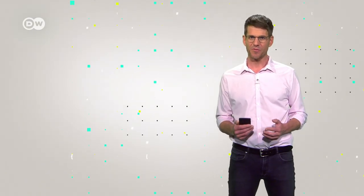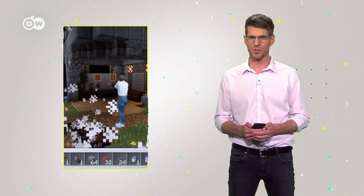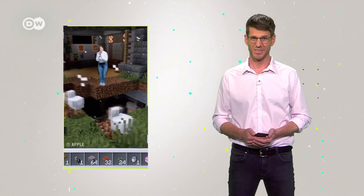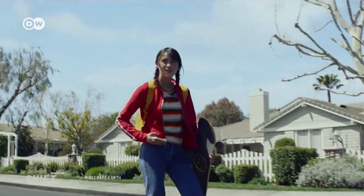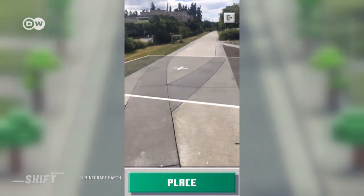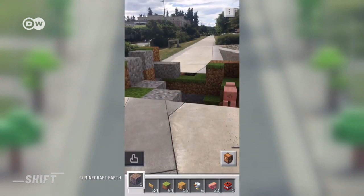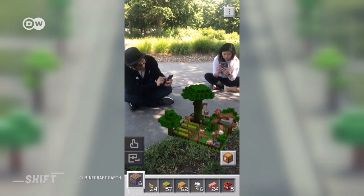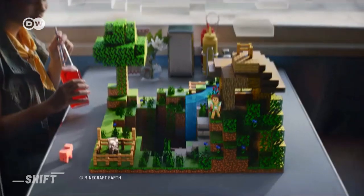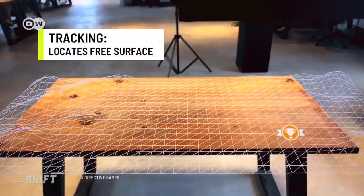Microsoft is taking it a step further. They bought Minecraft, the world's most successful computer game, in September 2014 for over 2 billion euros, and the AR mobile version of the game is coming soon. You can only play Minecraft Earth if you switch on the AR function — then you need to find a free surface to start building your architectural masterpiece. This is your virtual base plate. Because GPS technology is not yet quite sophisticated enough to design buildings to the exact millimeter, Microsoft has combined different technologies, one of them being tracking, which can help locate free surfaces.